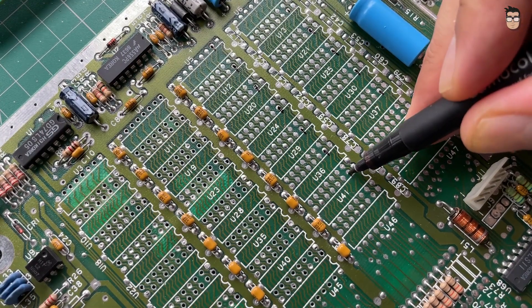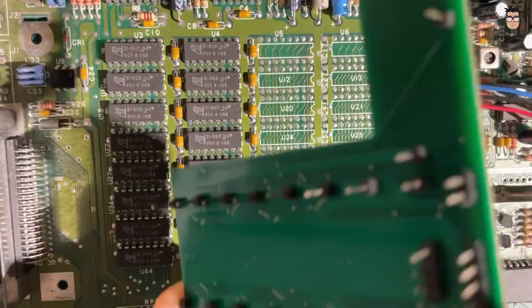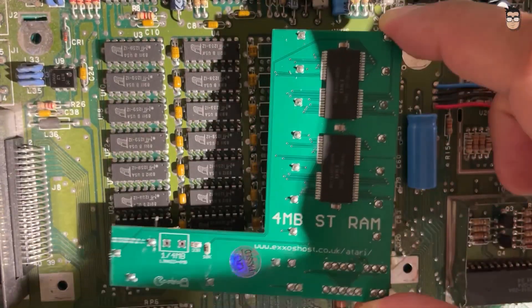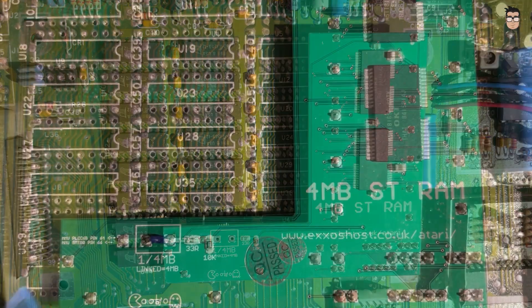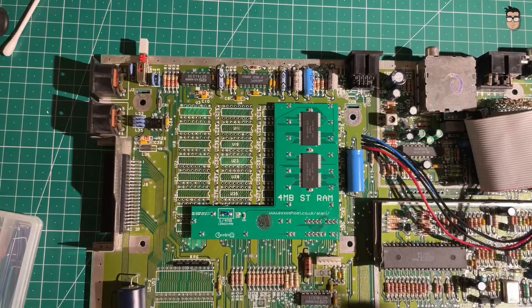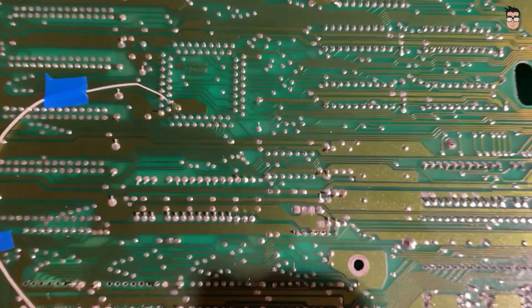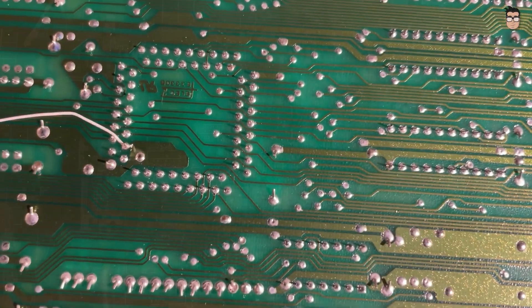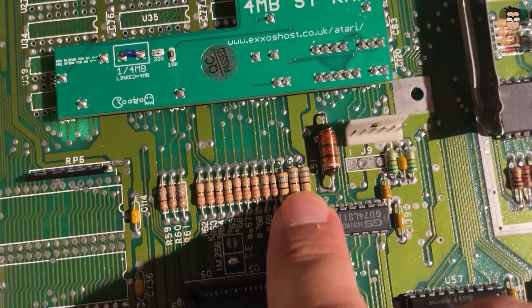This option makes the upgrade much easier. Once the original memory chips have been removed, simply mark the holes on the motherboard that need to be cleared for the PCB connectors. Wire the memory expansion board to the MMU, and enable the second bank of 16 chips by adding the required resistors. And just like that, your Atari is fully upgraded.